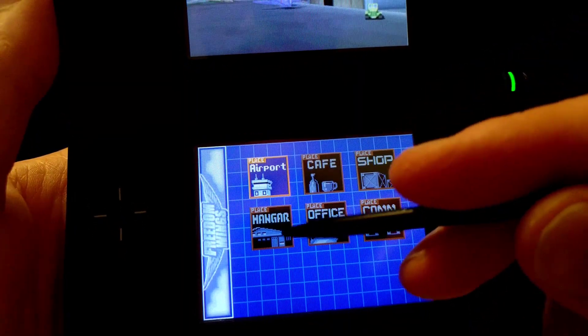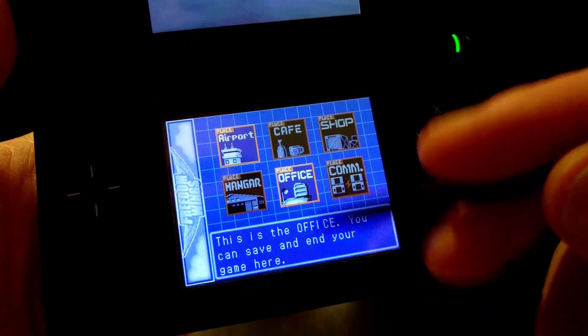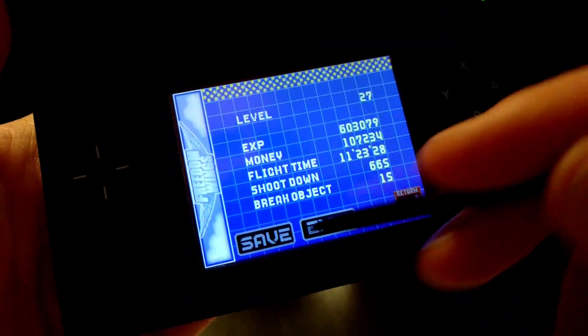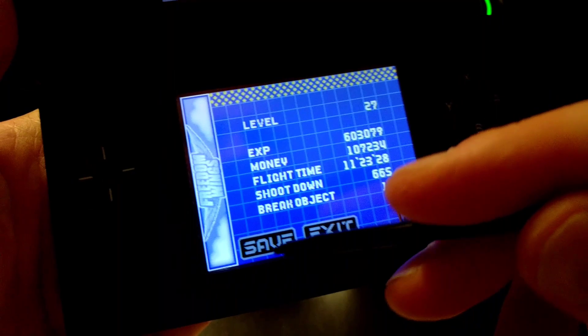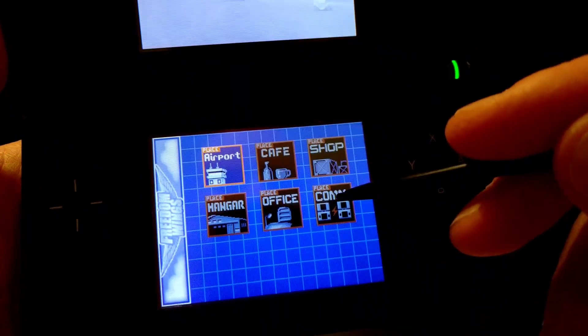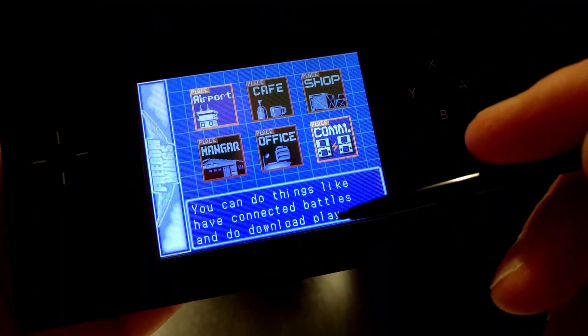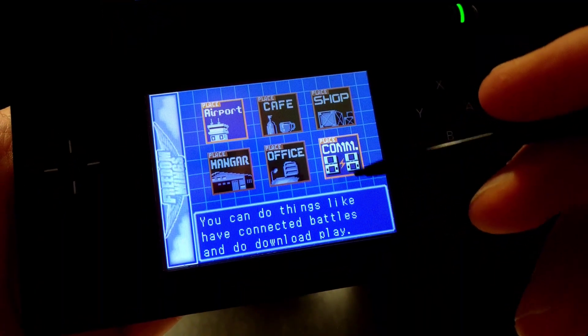In the airport, the office is where you can do your saving and exiting of the game — it gives you your current stats et cetera. Let's just go back. The final option in the airport is the wireless multiplayer mode.